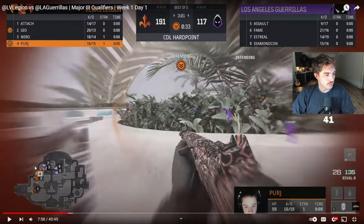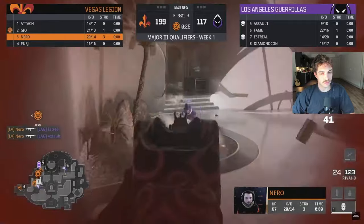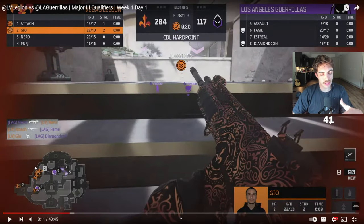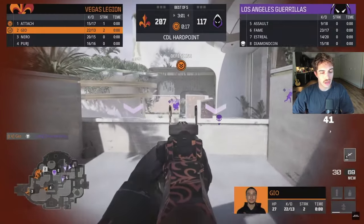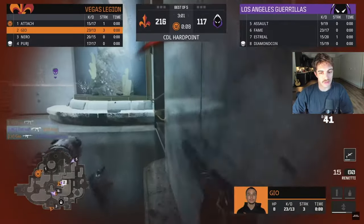Would a best-of-five format change the standings much? The standings would be the same - the top four teams would still be the top four teams. It's just good trades here. Getting that first wave is so important especially on these hills because with a new map teams aren't really good at breaking yet. That ramps up the more reps you get. But once you get that first wave you know where they're spawning and can play for it - it's so much easier after that.